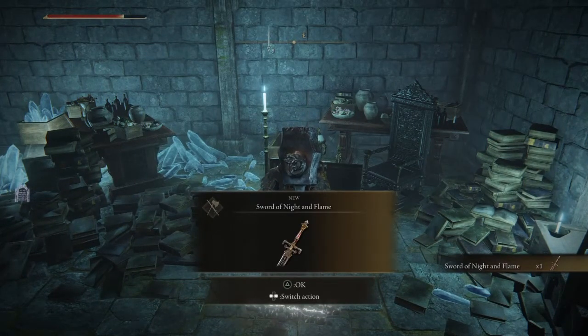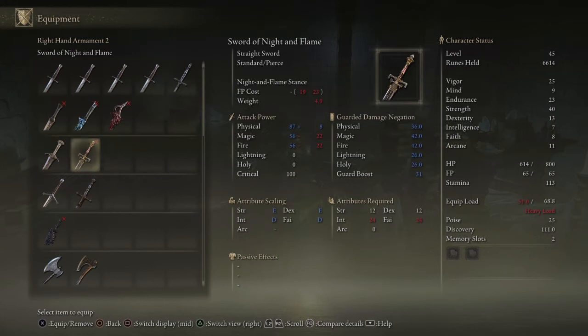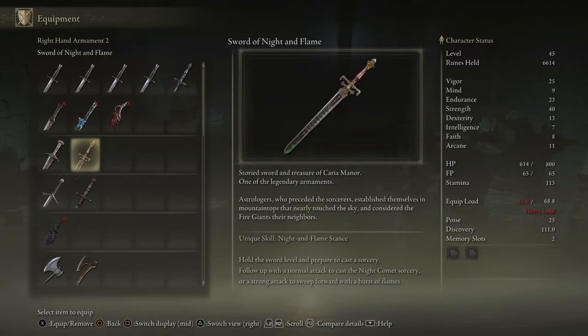Sword of Night and Flame! Now you have my attention. It requires intelligence and faith - it has magic and fire, straight sword. Storied sword and treasure of Curia Manor, one of the legendary armaments. The astrologers preceded the sorcerers, established themselves in mountaintops that nearly touched the sky. Night and Flame Stance: hold the sword level and prepare to cast a sorcery - follow up with a normal attack to cast Night Comet sorcery, or a strong attack to sweep forward with a burst of flames. Holy crap!